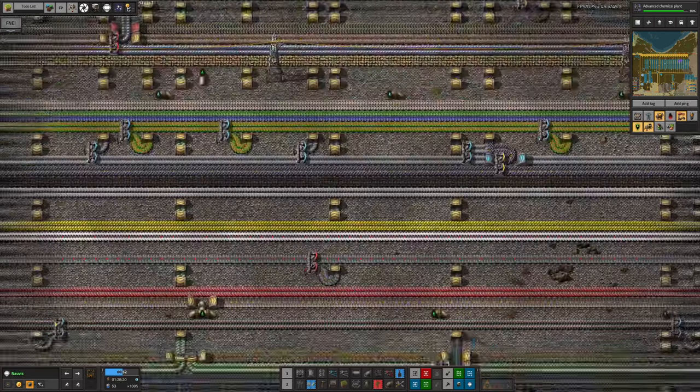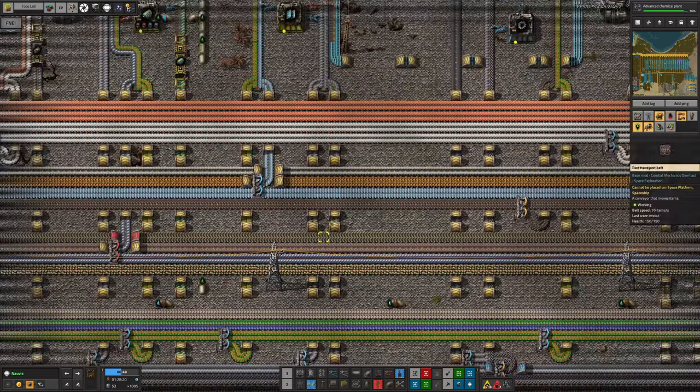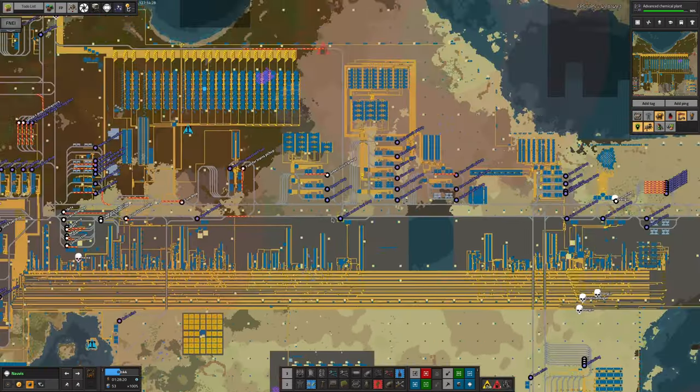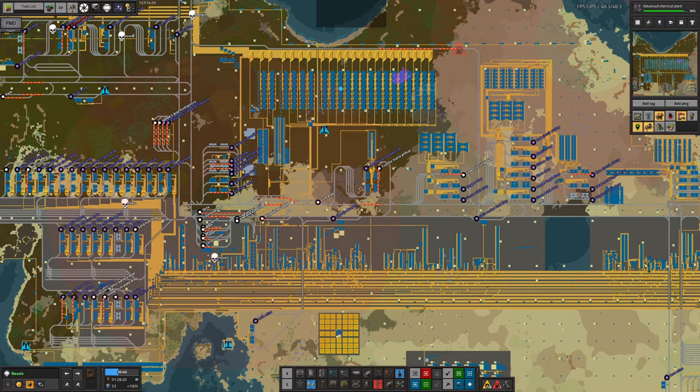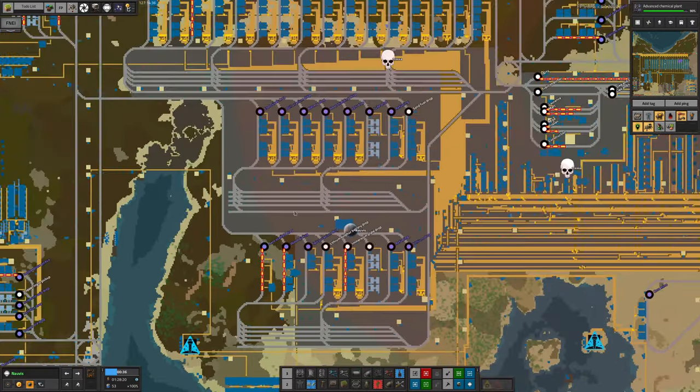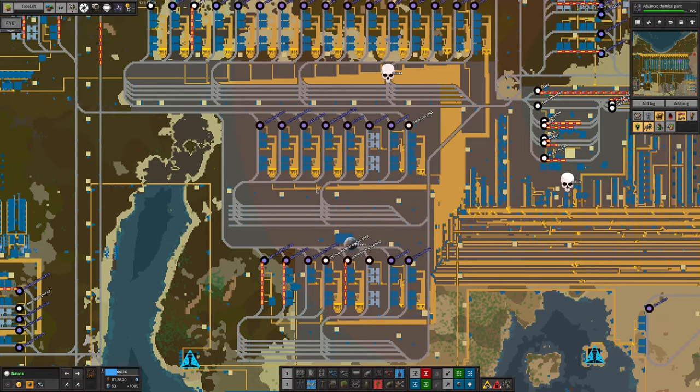We've got the gap set up so you can run your underground belt straight through the middle of them. The next step with a main bus design is when you realise that some of the things you're using have got far too high a throughput to realistically make them on the bus. Usually the first thing that happens with is probably your metal smelting, so we were doing that over here and then we moved it off the bus.